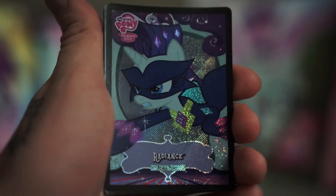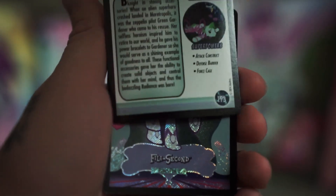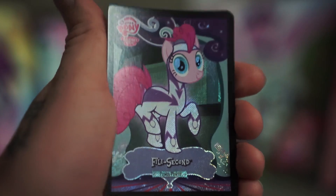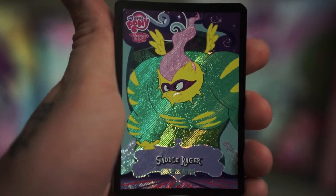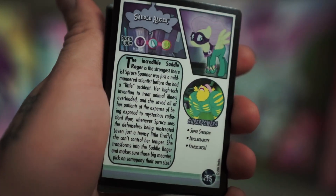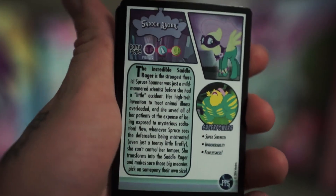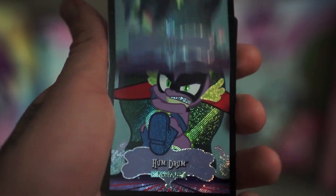Then we have Radiance. Then we have Philly Second. Saddle Ranger. I'll show the back side of the Pinkie Pie card as well. There you go. Then we have Zap. So nice and shiny.